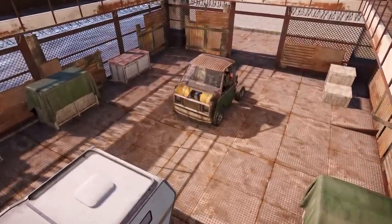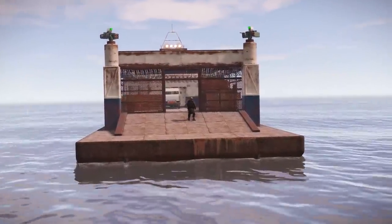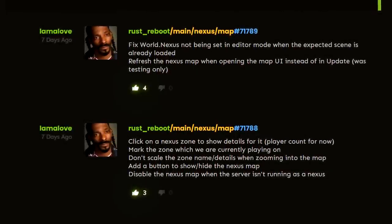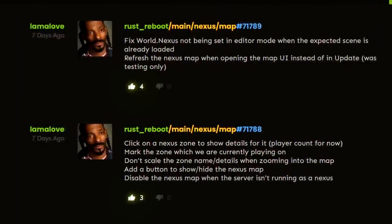The Nexus branch is getting plenty of love too. If you remember, this is the function to allow travel between certain groups of linked servers via a ferry. It seems that as well as the normal island map we're used to, there'll be a larger scale map that shows all the linked islands, their player counts, and where you are currently. What a time to be alive.